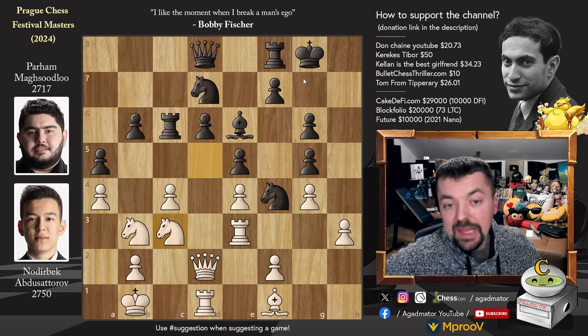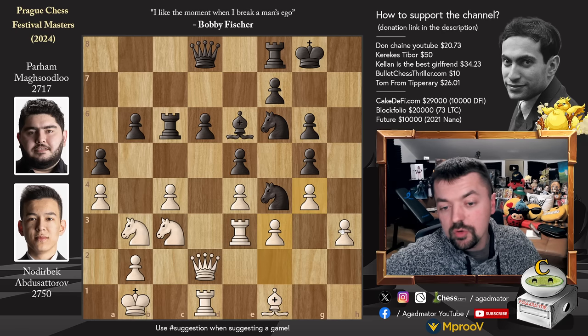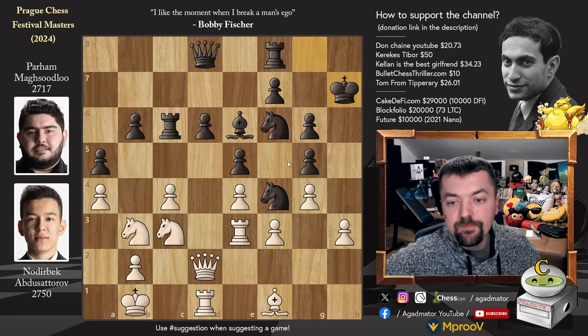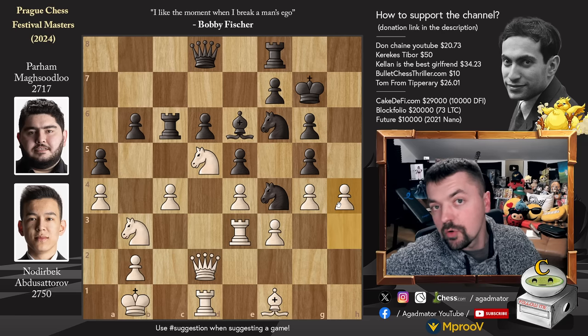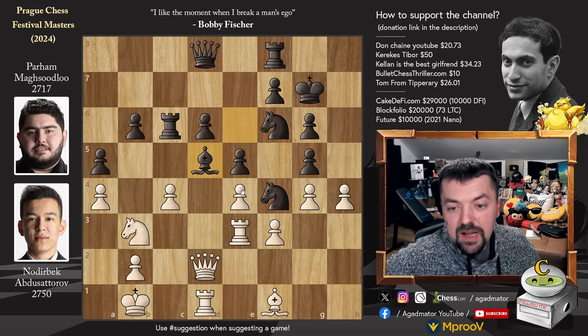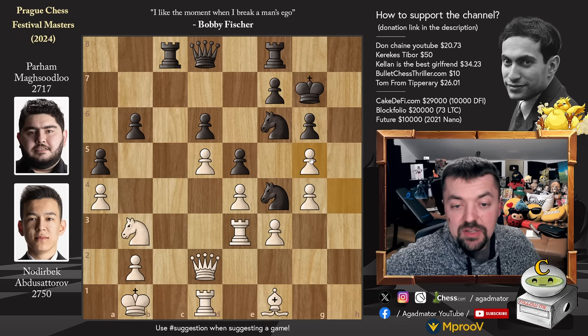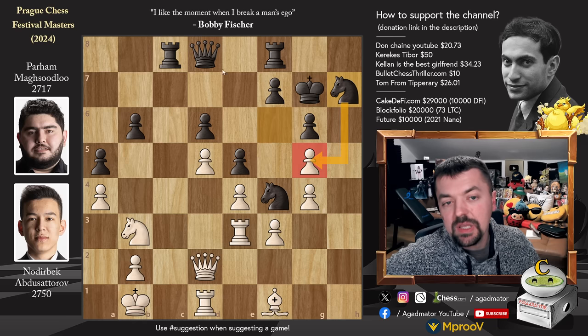Knight back to c3 and knight to f6, getting the other knight into the game. Pawn to f3 now defending — and luckily the bishop is on f1, so you don't have to worry about knight captures on h3. King to h7 and now knight back to d5. King back to g7 and pawn to h4 — Noderbeck now goes after the black king. Bishop captures on d5, c captures opening up the c-file, and rook back to c8. h captures on g5 attacking the knight, knight h7 going after the g5 pawn, and bishop to a6.